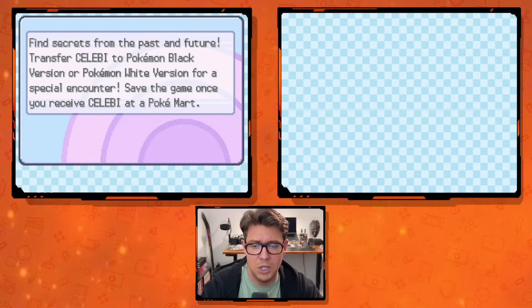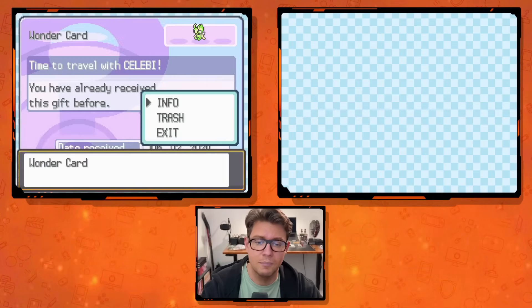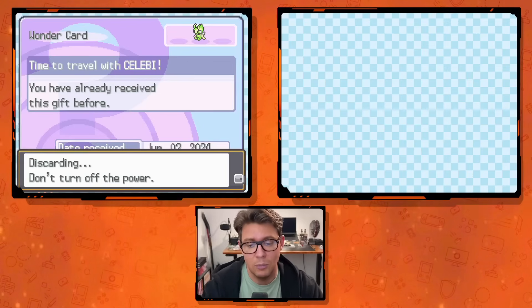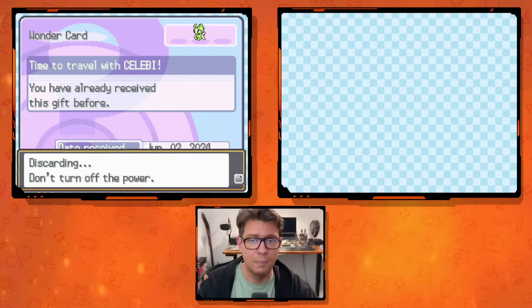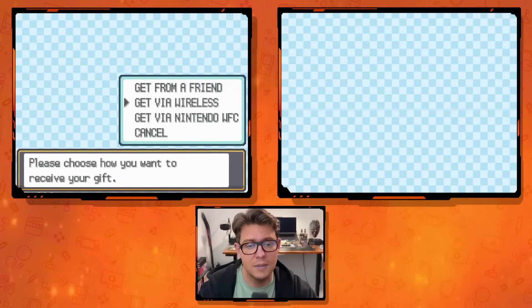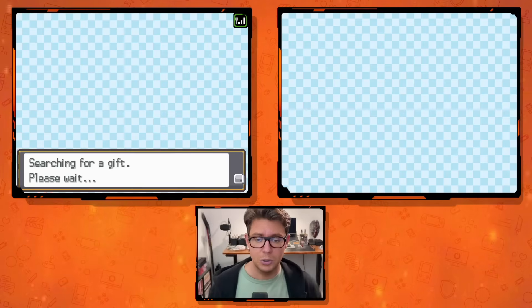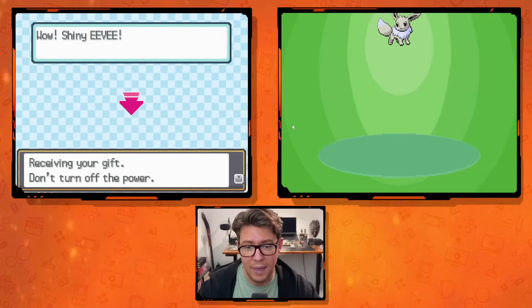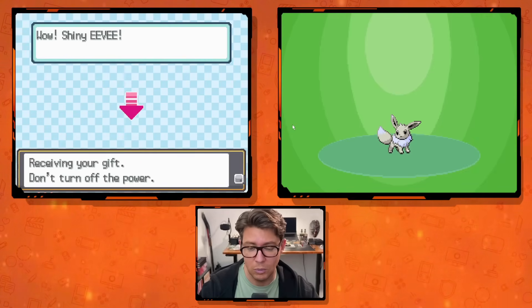I'll check the info on the last card: 'Find secrets from the past and future. Transfer Celebi to Pokémon Black Version or Pokémon White Version for a special encounter. Save the game once you receive Celebi at the Pokémart.' We did that, so I'm trashing that card too. Now with all three vouchers cleared, we go back to Receive Gift, Get via Nintendo WFC — and we got ourselves a shiny Eevee! Let's grab that.